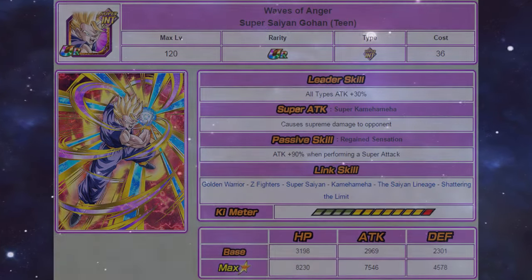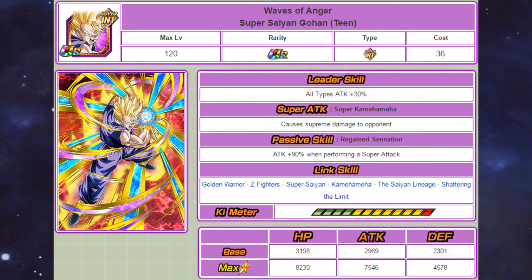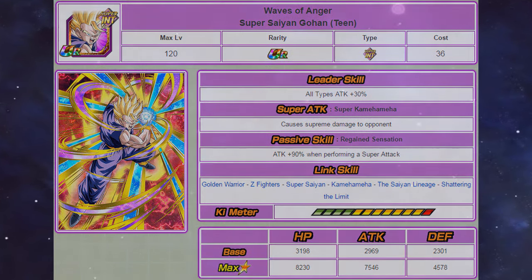In second place comes the INT Super Saiyan Gohan. He gets a 5% increase for his leader skill, he still causes supreme damage, and he gets an additional 20% attack added to his super attack. The only link they gave him was the Rebirth link, so the let down here is that he doesn't have any top tier links such as Shocking Speed or Prepare for Battle. He will definitely be a very hard hitting unit on mono INT teams, however I definitely feel like the lack of ki can let him down, especially when the majority of INT type units share the Shocking Speed link. It's definitely possible to implement him into a mono INT team, but it will require more units that aren't in an optimal INT team.